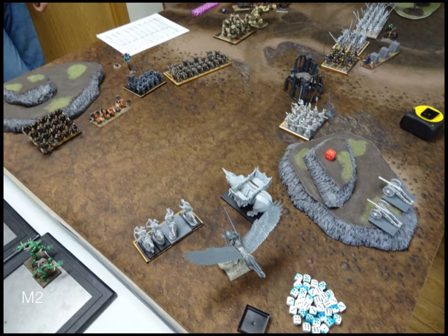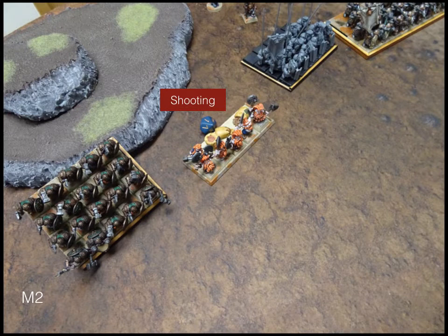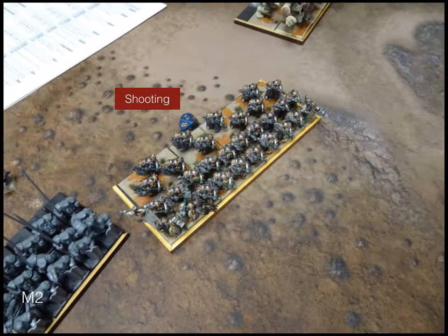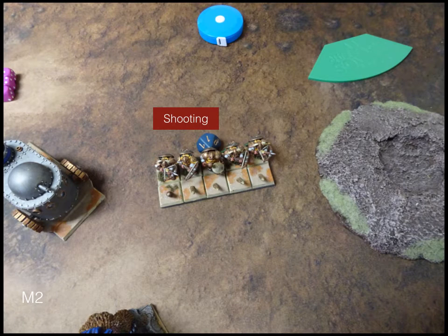Turn two: Kingdoms of Men move up more tentatively on the left flank. In Invade, both sides just need to get units fully across to the other side, and there's plenty of time. The General on the Pegasus didn't fly over since a 20-inch move wouldn't clear any units. The pikes move up keeping their line cohesive. Scouts and knights move around for the flanking maneuver. In shooting, the scouts deal more damage to the Berserkers, a cannon hits the Shield Breakers, wizards get damage through on the Greater Earth Elemental, and scouts damage the Rangers.